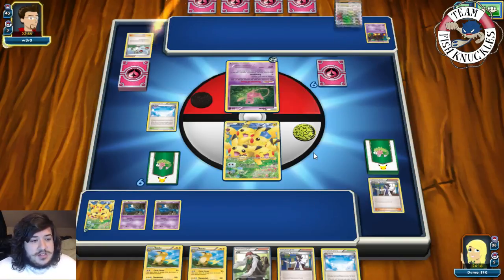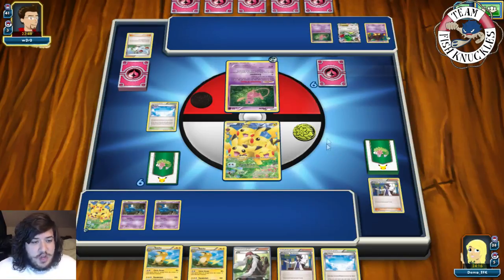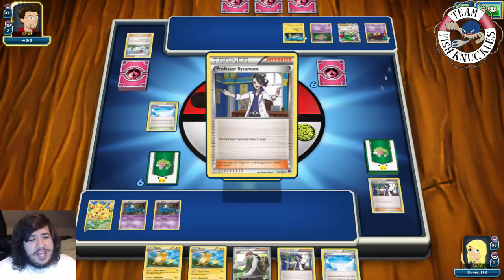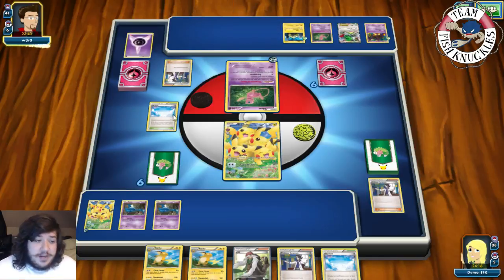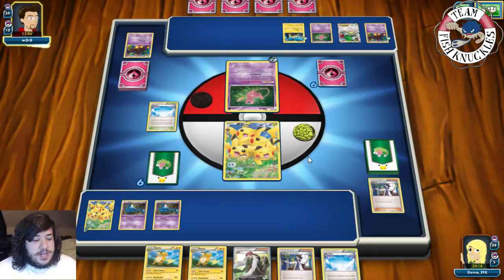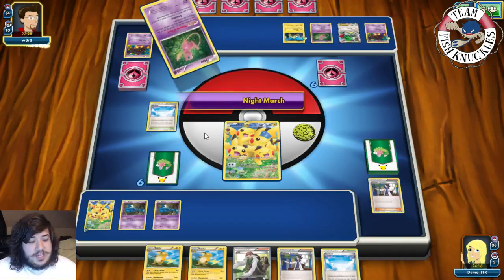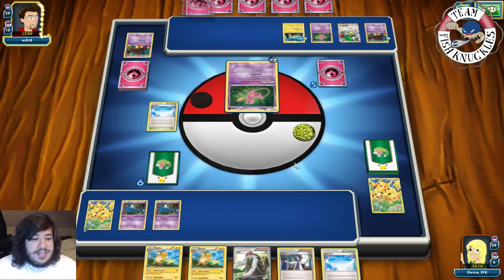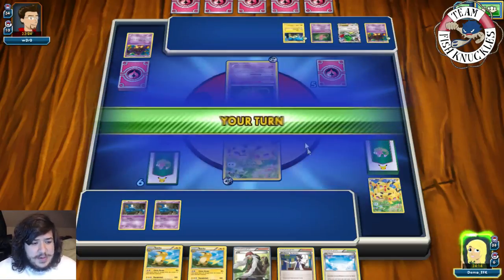Our opponent is still digging for Dimension Valley - Ultra Ball discarding a Pumpkaboo and Lampent. Joltik uses Night March to take the knockout since Joltik doesn't need Dimension Valley. We send up the Pikachu. On our turn we get an Ultra Ball - we'll discard to get AZ. We have a Golbat prized which isn't good. We grab a Golbat, put it down, put down Raichu, and put 20 damage on the Joltik.